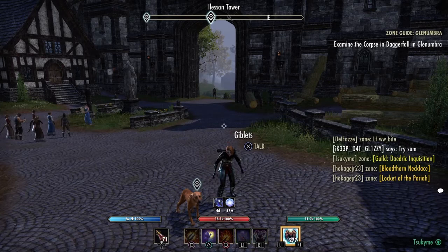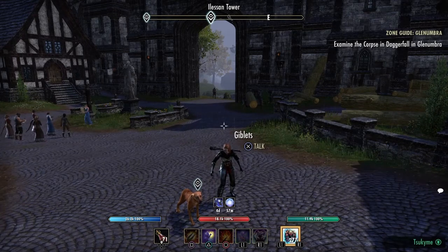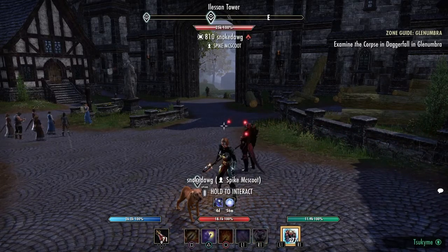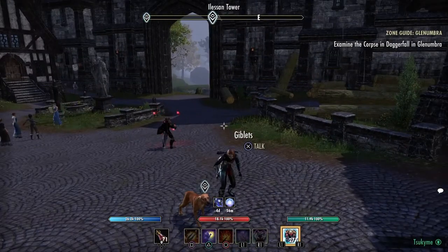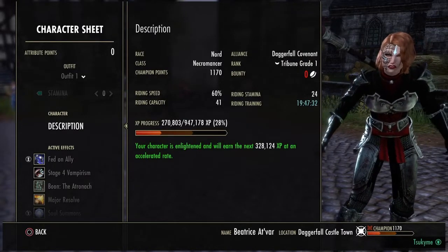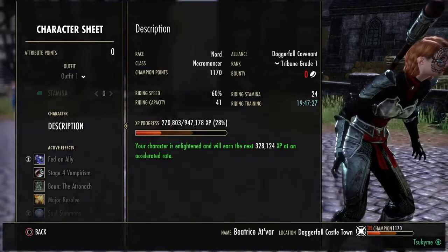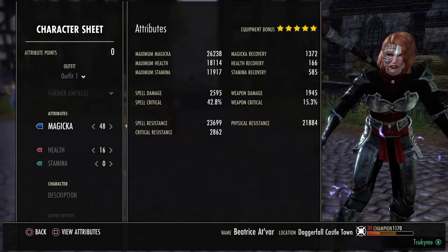By achieving level 15, you're going to gain access to a second bar, which can be accessed by pressing left on the D-pad on the controller. You can use different skills on both bars, or different weapons. Effects, attributes, and character information. By pressing start and going to character, then description, you can see your race, class, your level, your rank in PvP, your alliance, the riding training cooldown, and the XP progress. You can also see your active effects, debuffs, and the attributes.